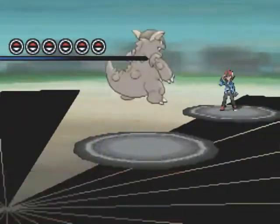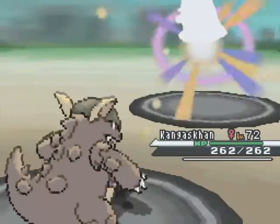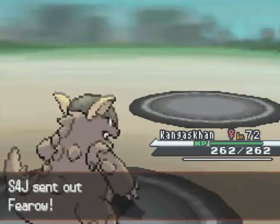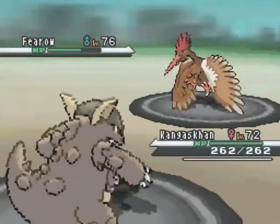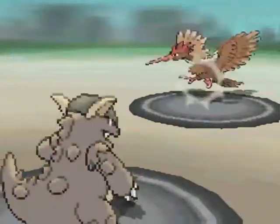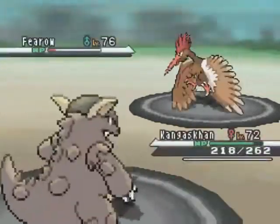I'll go ahead and lead off with Kangaskhan as he leads off with Swallet. He's going to go ahead and withdraw Swallet and go out into Firo as I go for the Facade — great move, it's STAB and everything. I go for another Facade. I outspeed his Firo, which is great.